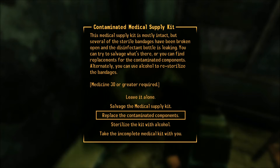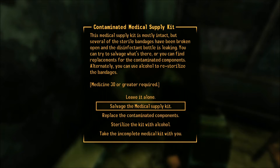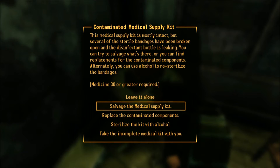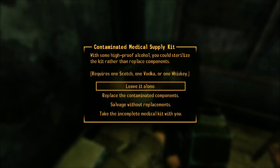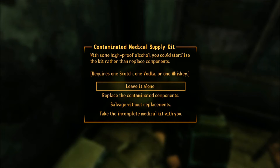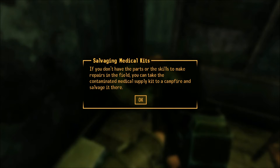Medicine 30 or greater. Options: Sterilize the kit with alcohol, Salvage the medical supply kit, Replace the contaminated components, or Take the incomplete medical kit with you. Which one is the best? I have all the options. With some high-proof alcohol, you could sterilize the kit rather than replace the components. I'll take the incomplete kit with me — if you don't have the parts or skill to make repairs in the field, you can take a contaminated medical supply kit to a campfire and salvage it there. Yeah, that's what I'll do.